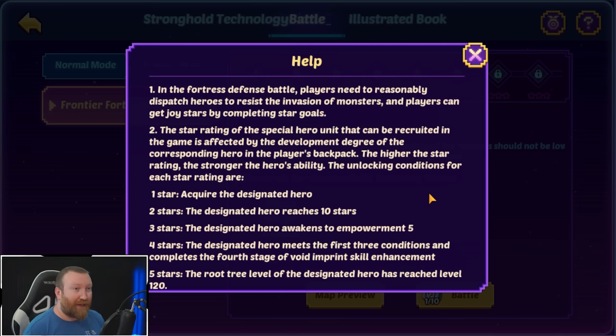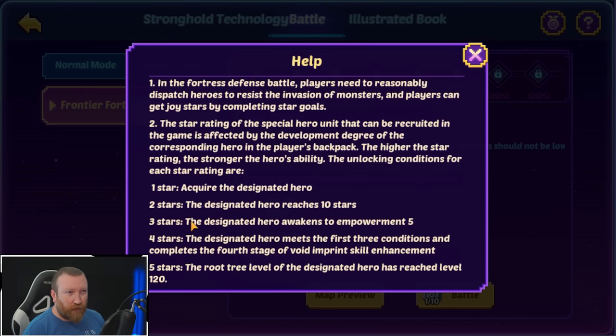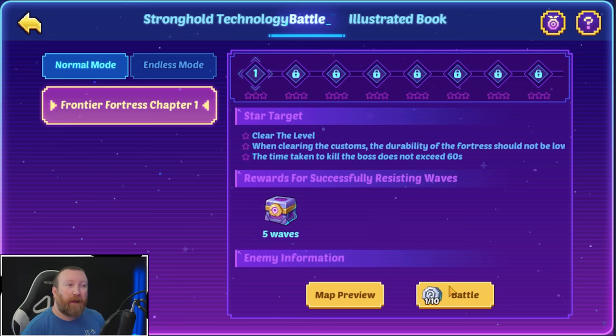The star rating of the special hero unit that can be recruited is affected by the development degree of the corresponding hero in your backpack. One star: just acquire the hero. Three stars: 10-star, awaken, empowerment. Five stars: the designated hero meets the first three conditions and completes the fourth stage of the void imprinting skill enhancement. So this is actually using your heroes — like 10-star, E5, full void imprint.